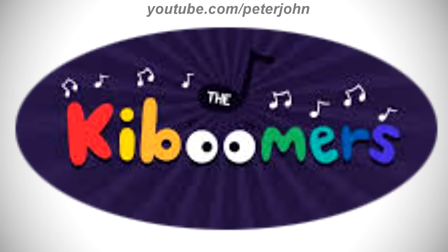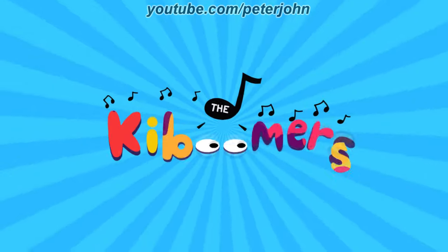2019 to the present: they changed its name to The Kabumers. There is a dark purple oval shape, and on it there are eight white musical notes, and between them there is a black musical note, and on it there is the word 'the' in white text, and under the black musical note there is the word Kabumers in red, yellow, orange, white, green, light blue, blue, and purple text, except the letters O, R, and I. Here is an intro.